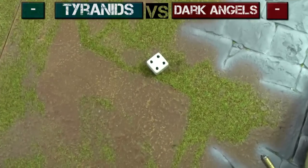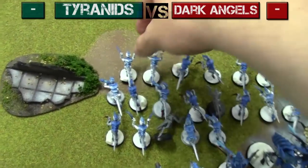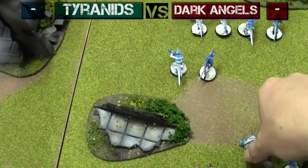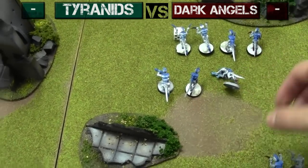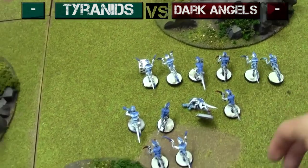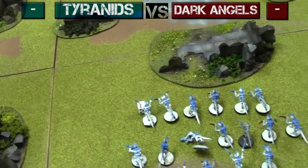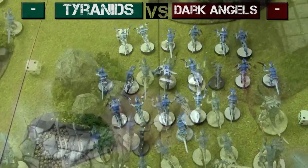Tyranids turn one. The Hormagaunts move up. Tactically, the Tyranids wanted to go first because you want that first movement done — spread out, get cover, and close the gap before the Dark Angels get their first strike. The Dark Angels are going to have the first strike since they're deep striking Terminators. They'll come in probably turn one and get first shots no matter what, so you want an extra turn of movement to get farther down the table. Close the gap and limit the space for deep striking.